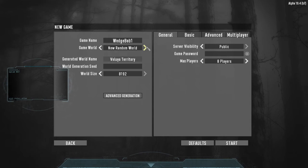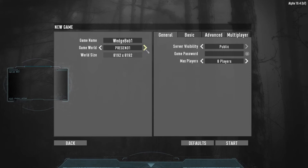For the game world, you have Navezgane by default - that's obviously the real town that you start by default. There's the world size. Then you can do a new random world and obviously set that to how you want. There's advanced generation if you're really technical. You have the world generation seed, the name of the world, and the world size which is usually square. For the pre-gen, the world size is 8192 square by default. Then of course you have server visibility - public, private, or friends only.